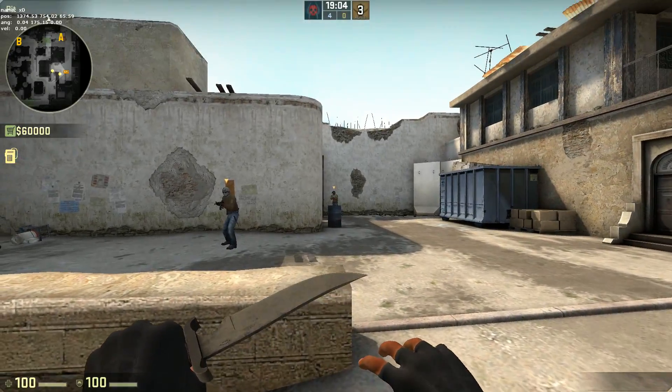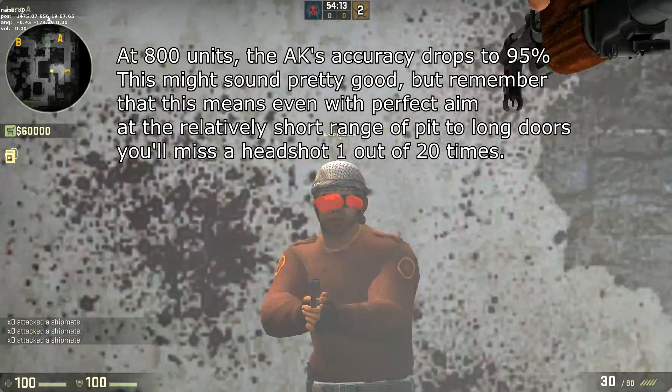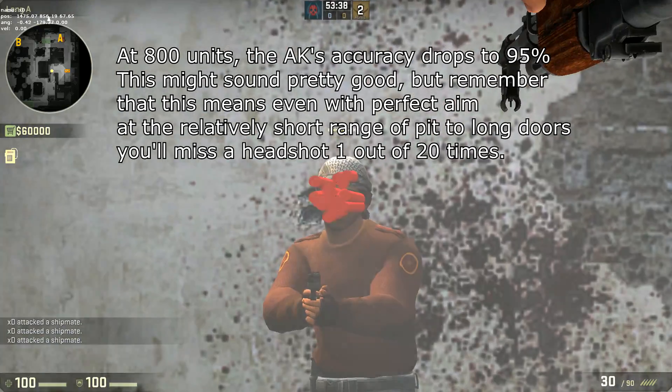At 750 units, the AK has 100% accuracy, but at 800 units, the AK's accuracy drops to 95%. This might sound pretty good, but remember that this means even with perfect aim at the relatively short range of pit to long doors, you'll miss a headshot 1 out of 20 times.